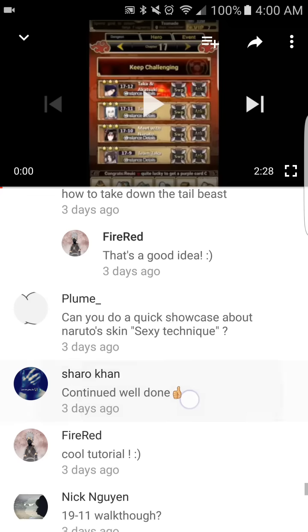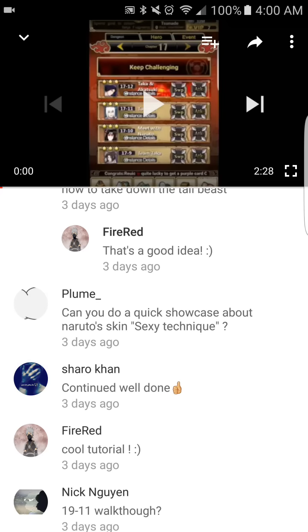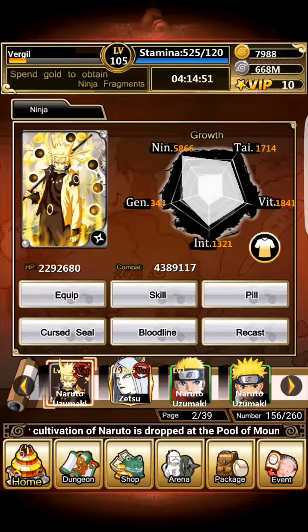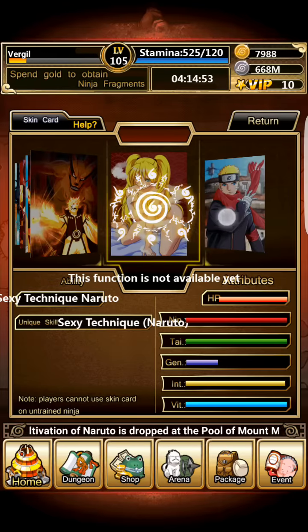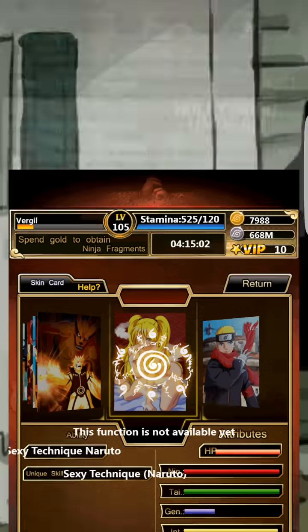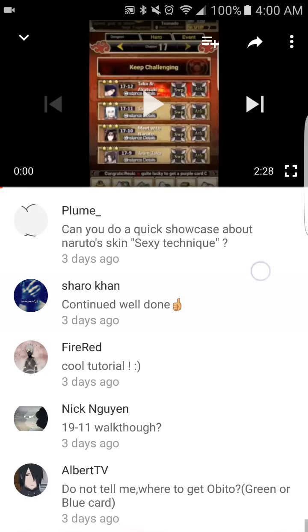Someone asked: can you do a quick showcase on Naruto's sexy technique skin? I don't actually have that skin — it was an event exclusive, and to get it you had to recharge 20k worth of gold. I'll try to see if somebody has it and if they'd let me do a quick showcase on their account, or at least send me the stats.